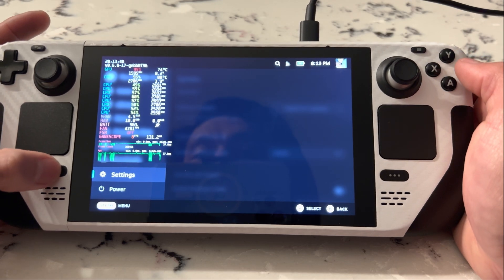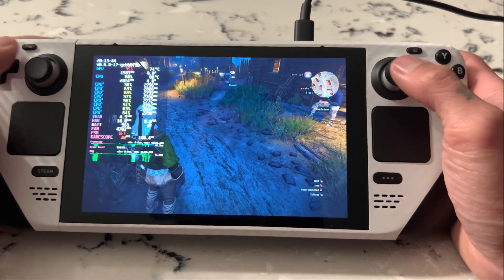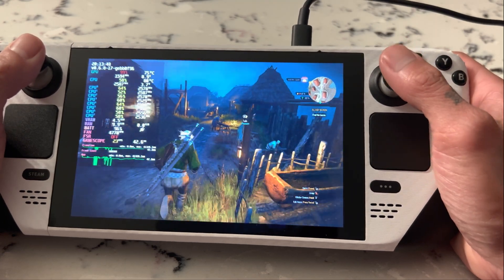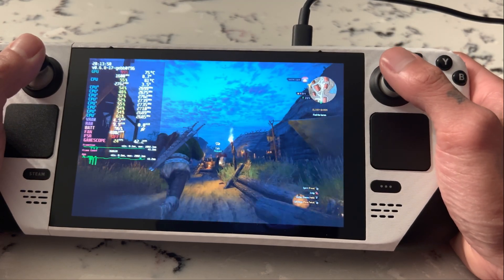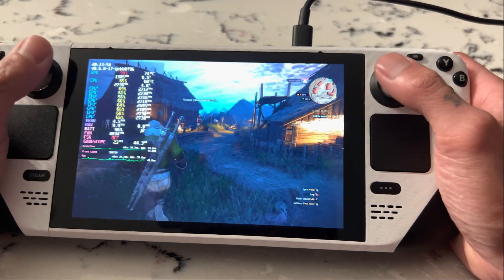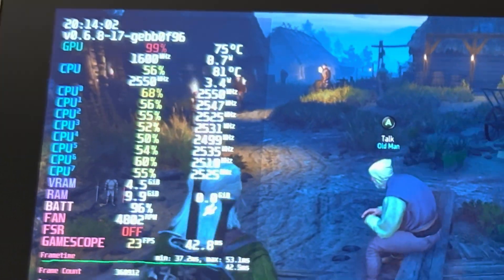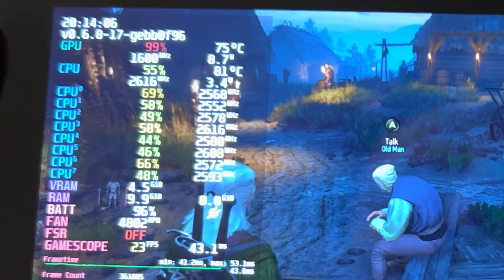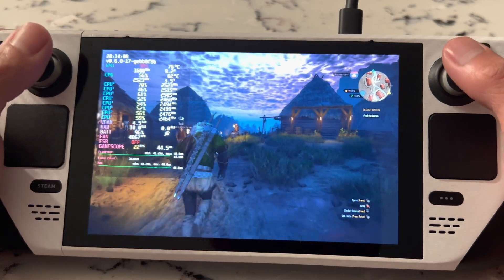We're back in the game — it's nighttime, which I think is more demanding. We're hitting about 25 frames at most, pretty much maxed out on everything. CPU is at 75–80%, GPU at 81%, 4800 RPMs on the fan, and we're on Ultra settings, really pushing the system.